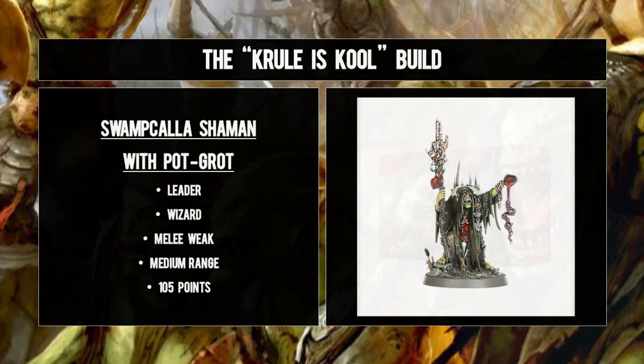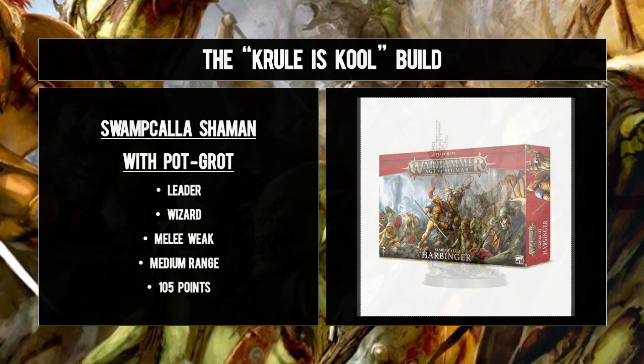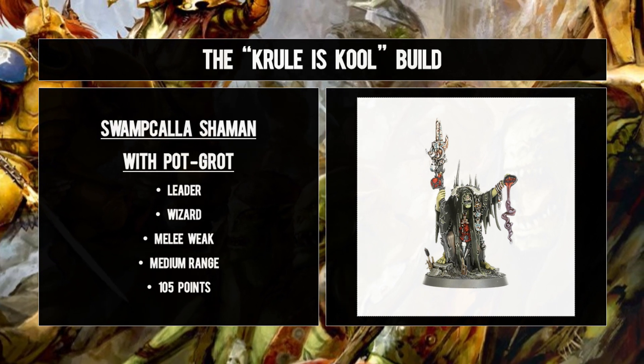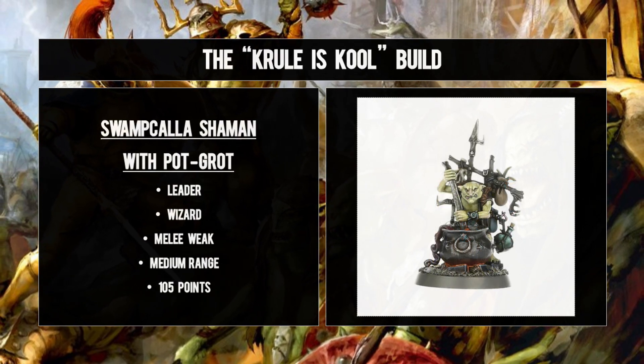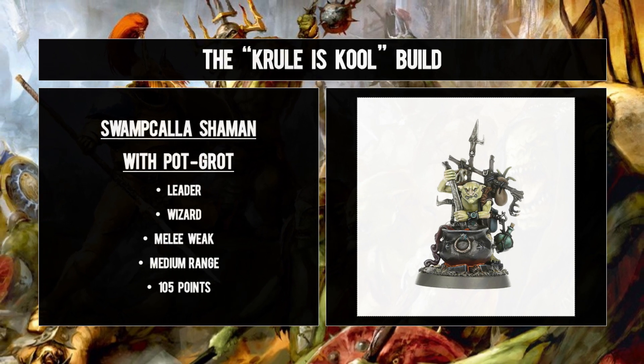Our preferred choice, the Swamp Caller Shaman and Pot Grot, is still not sold separately outside the Harbinger starter set. The Shaman not only brings you wizarding shenanigans but also dishes out poisons and elixirs to friendly Kruleboyz that either improve their mortal-wounding venom-encrusted weapons or boost their armor save - an absolutely beautiful unit that you should grab if you can.